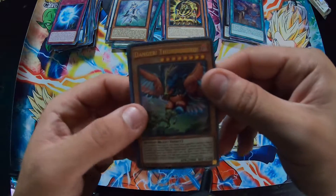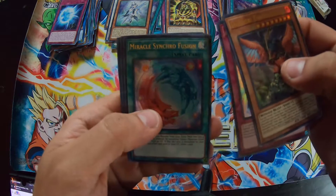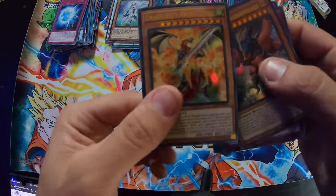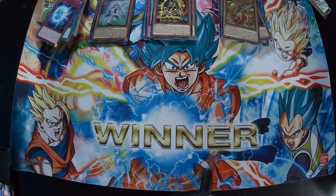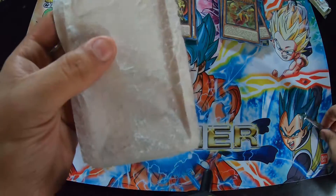That was so cool - Danger Thunderbird! Metalfoes Counter, Miracle Fusion. A girl card - probably the same card I just drew. All crap, all crap. Okay, now it's your turn Rob. Here we go - Rob dob mcflob is up next. Ancient Guardians. Rob, pick a Walmart nine to do you right.